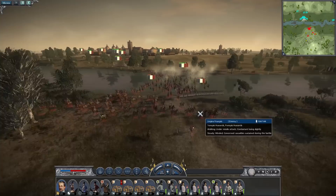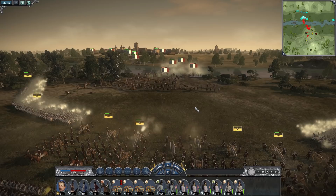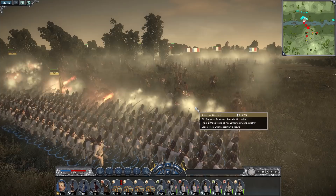I've switched to canister midway through the load — it just changes the load type — and now the cannons are spraying the troops crossing the river with canister. This is basically what the battle is going to be like.